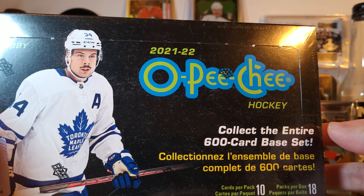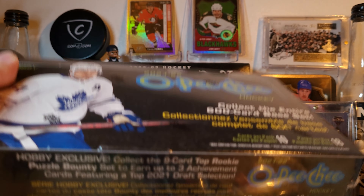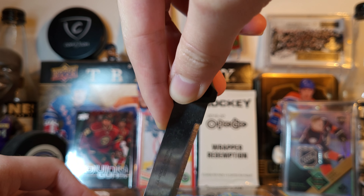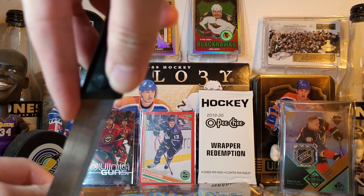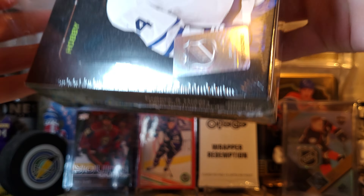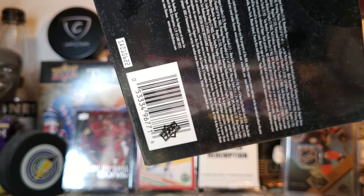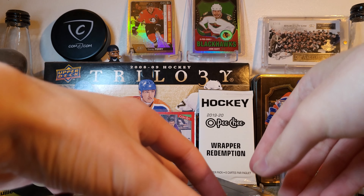Hey guys, this is Matthew. Time for more packs — 21, 22. Peachy, let's get into it. This box is 13 and 14, getting pretty close to the finale in the Rapper Redemption video around 19, 20. More Peachy. Opening 25 of those at the conclusion of this case break. So let's get into it. This box was upside down in the case, so maybe that's a sign of luck.